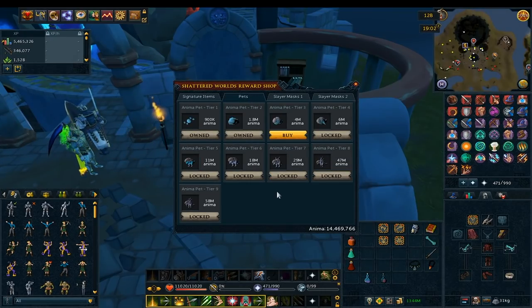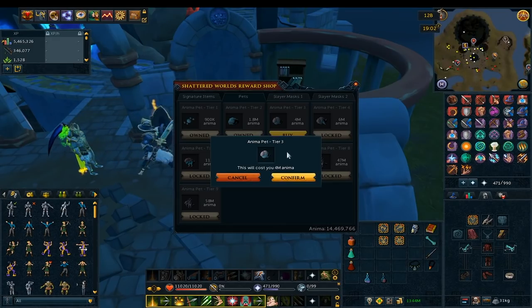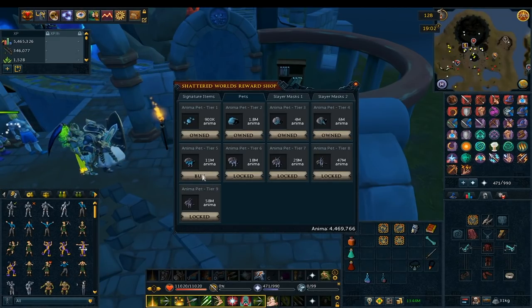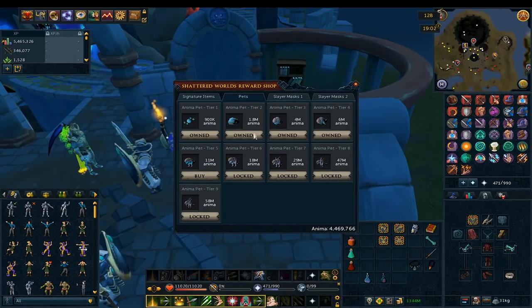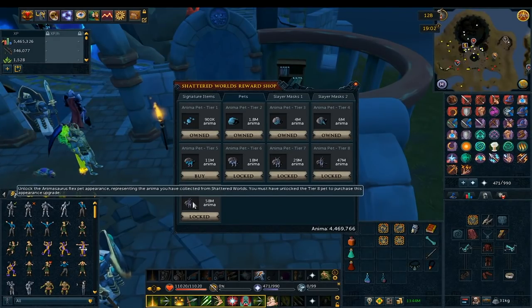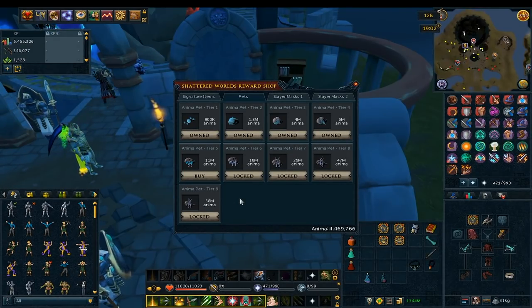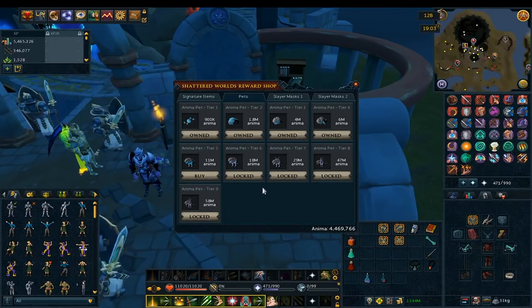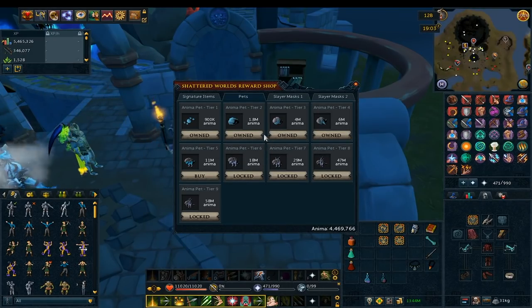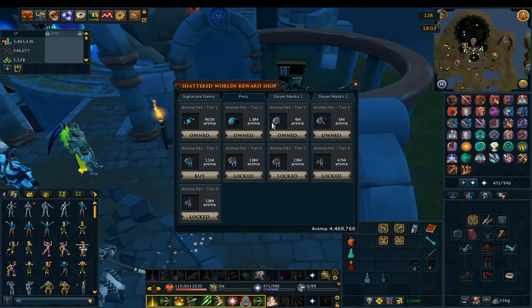Next is the Baby Tuska pet. You buy tiers in order — I've already bought Tier 1 and 2, and I'm going ahead and buying Tier 3 and Tier 4 now. You have to buy all lower tiers before you can get the main pet, which is Tier 9. It's made out of Anima, which ties into the lore of the Tuska minigame — this whole thing is basically an extension of the Tuska lore, which is really cool.